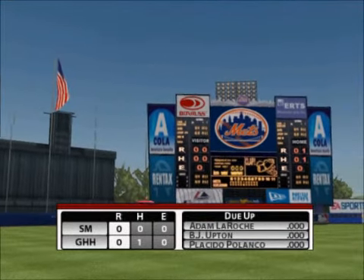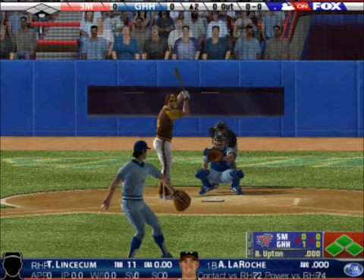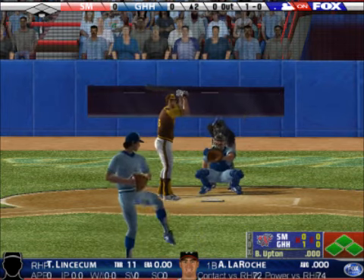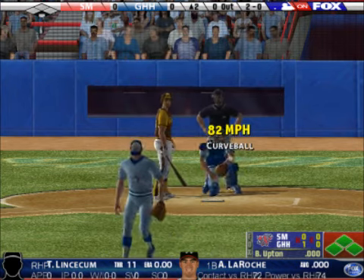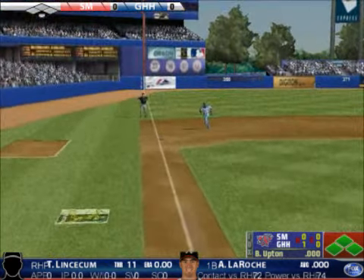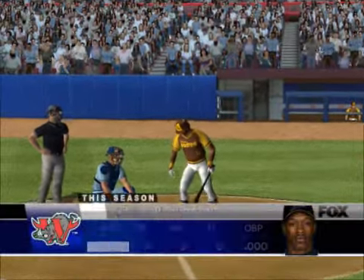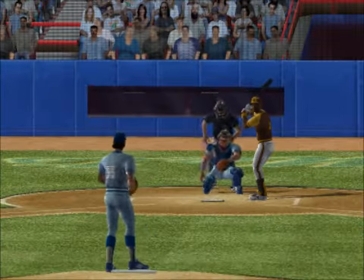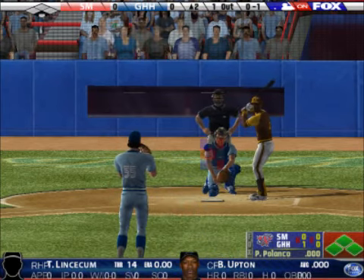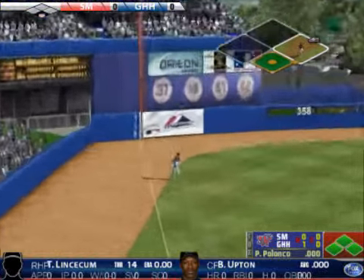With one inning played, no score here. Outside for a ball. He loves throwing the circle change and I think it's his best pitch. Goes the other way to the left side, one out. This guy's swing is a thing of beauty, one down. Throws it over for a strike. It's hit out to left — he makes the play.